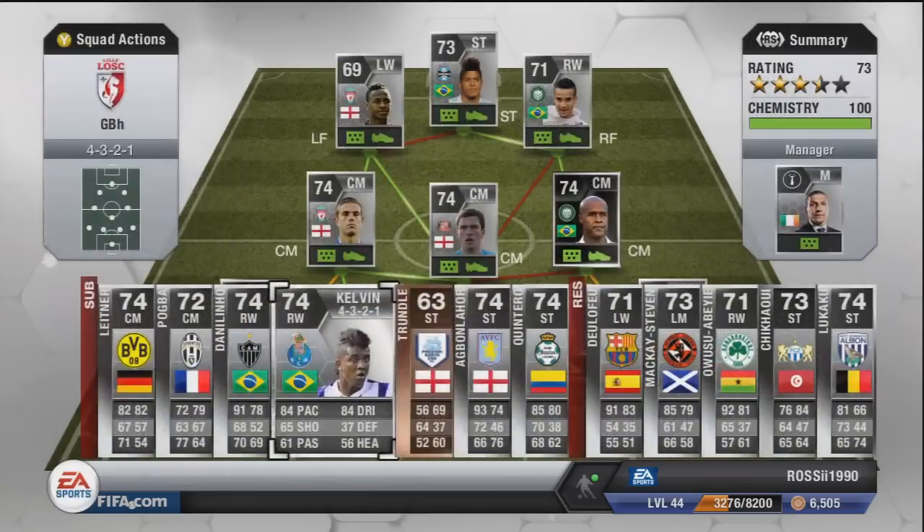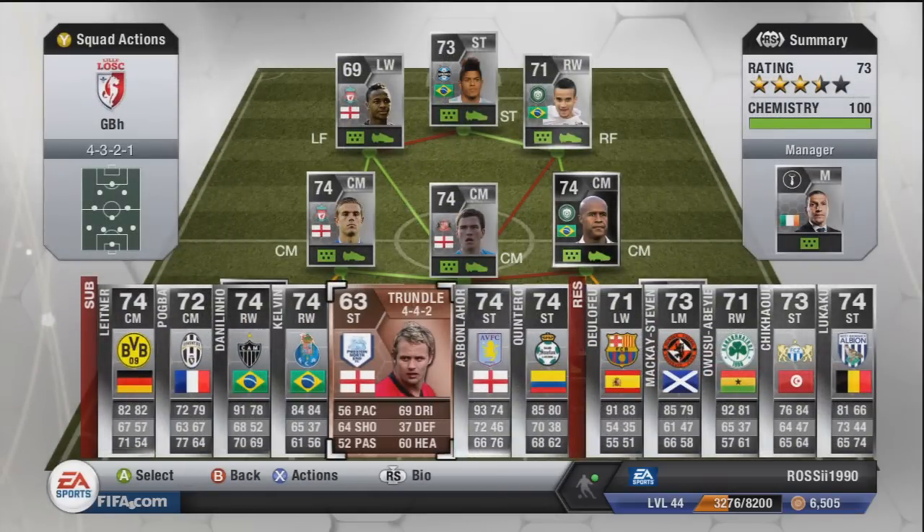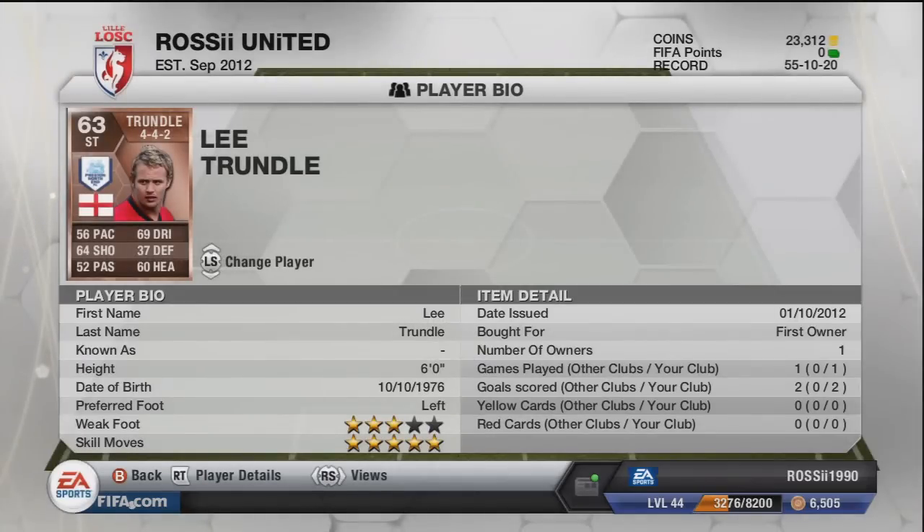Lee Trundle — the five-star skilling man. I actually got him in a pack which is quite decent. I think he sells for 30 to 40k but I'm probably going to sell him soon because his stats are so bad. I brought him on when comfortable in a game — he played once and scored twice. His fitness levels were poor but he's got quite a good shot on him; he smashed one in from about 20 yards. Picking him out of a pack in a 4-4-2 — pretty happy with that.